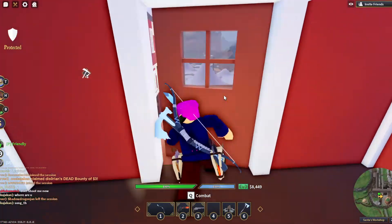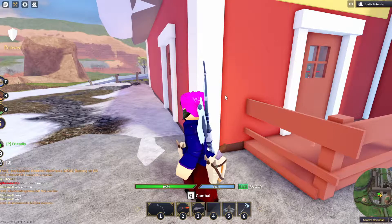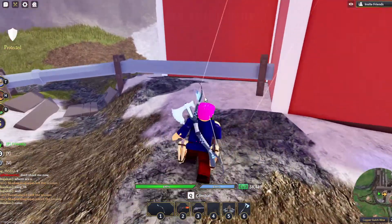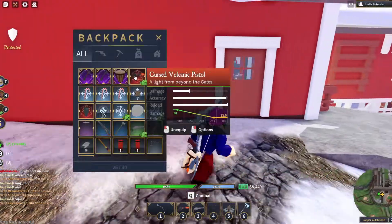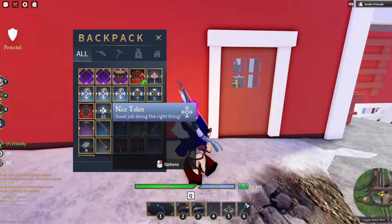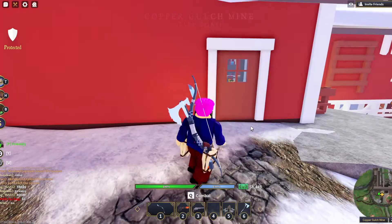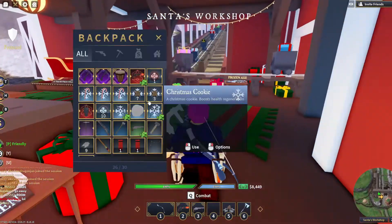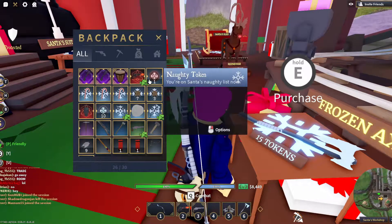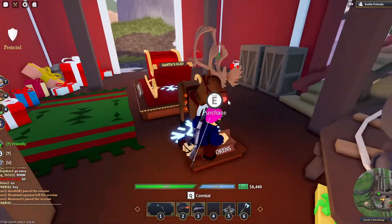There are nice tokens and naughty tokens. How nice tokens work: if you're a good guy and you kill a bad guy, you get a nice token. The tokens reflect your actions — if you're a bad guy with bounty and you kill a good guy, you get a naughty token because you're on the naughty list according to Santa. Nice tokens are harder to get because it's easy to accidentally get a bounty. Keep in mind items cost 15 nice tokens specifically — having 15 naughty tokens won't let you buy things like this axe.